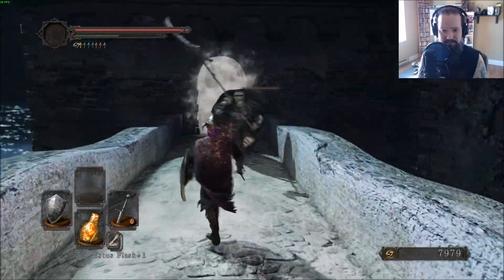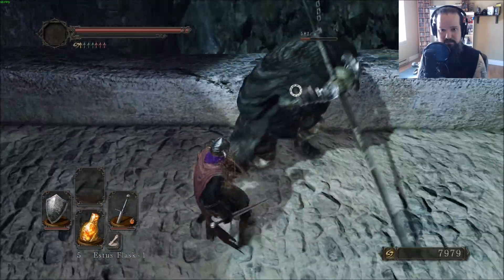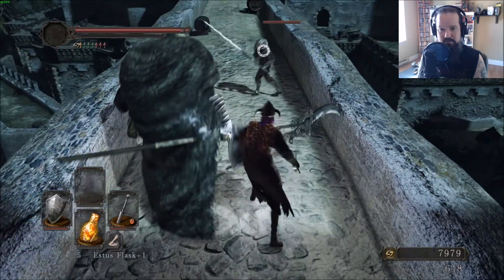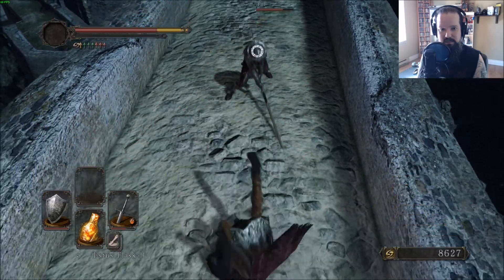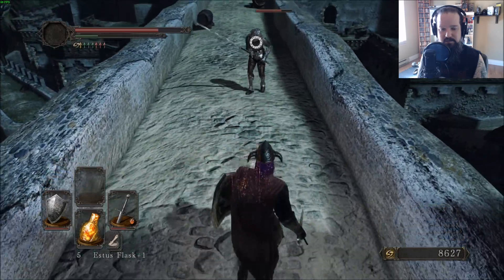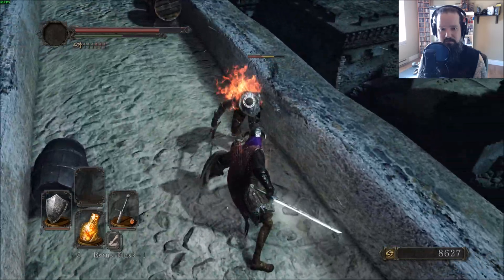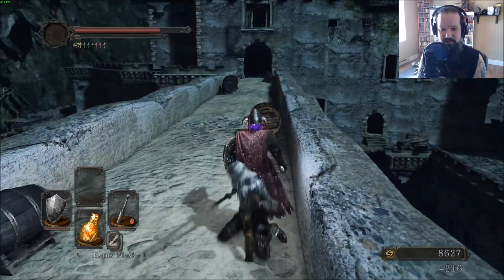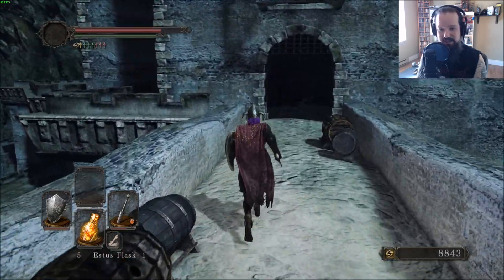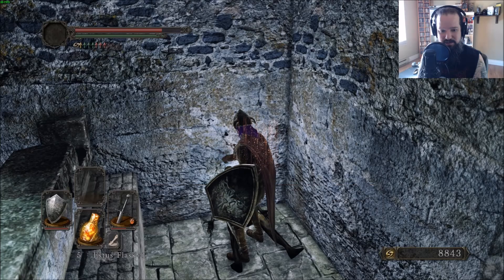Fight this guy, fight this guy. And we are still running out of stamina. I swear the most important stat in this game is just your stamina — get enough stamina and you can just spam all day long. Not enough stamina, you hit twice and you just run out of it.